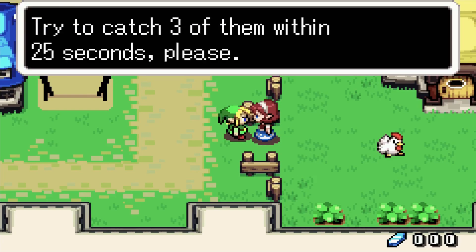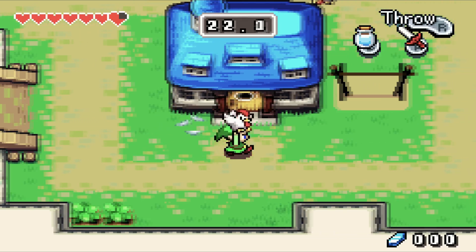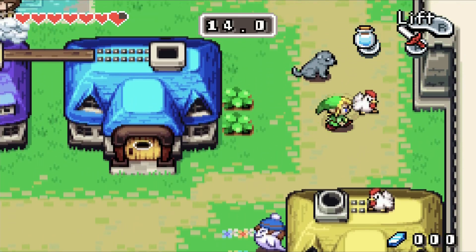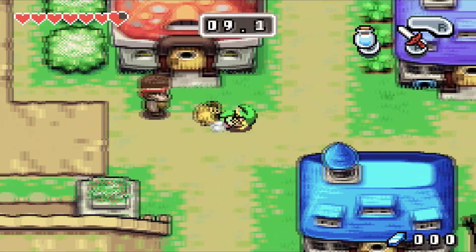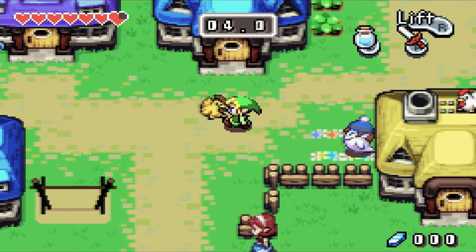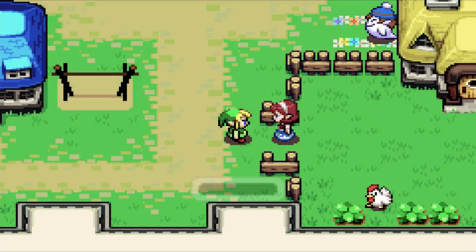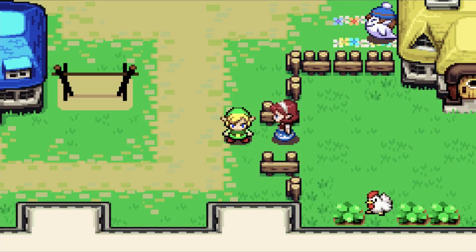Let's start off by catching some Cuckoos here. We need to catch three in 25 seconds, which shouldn't be too hard because there's three of them right here. These are Cuckoo Roosters — if you hold onto them for too long, they'll jump out of your hands, so you gotta throw them and chase them down. Ten Mysterious Shells and 80 Rupees!